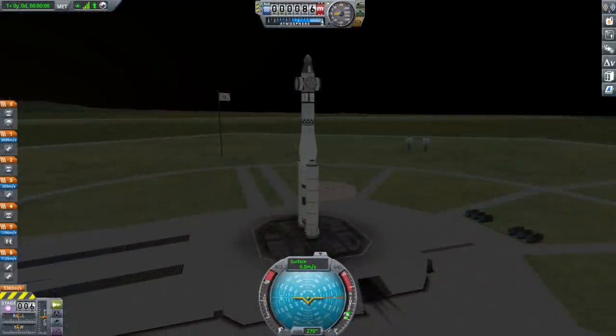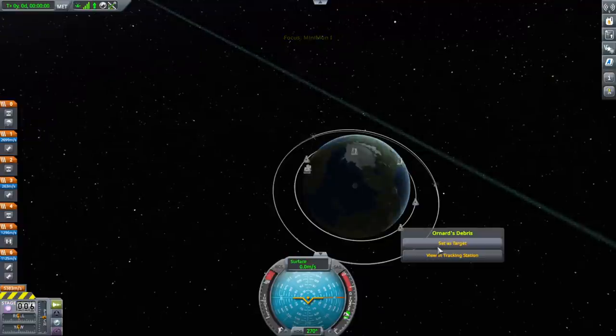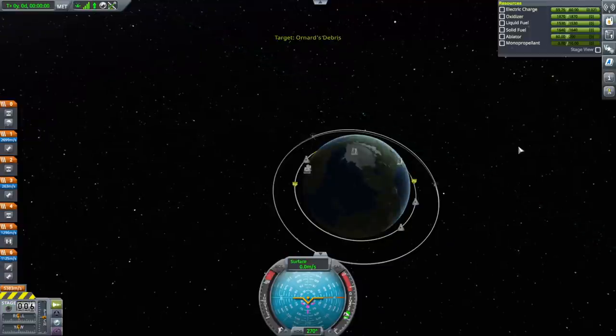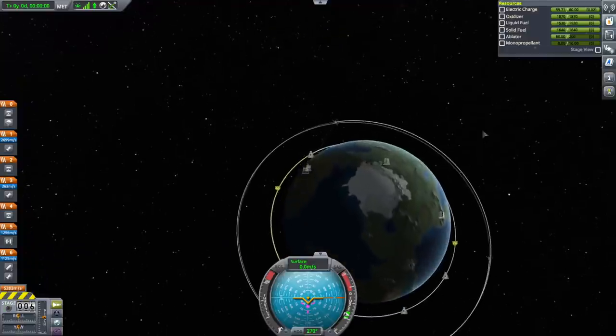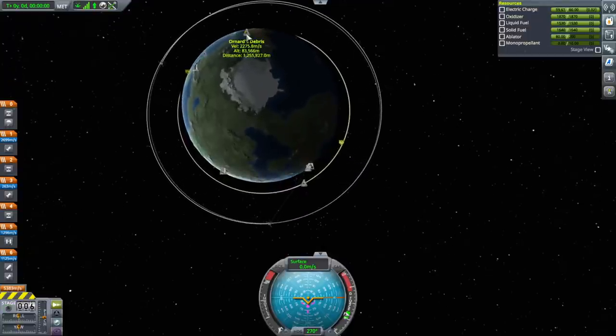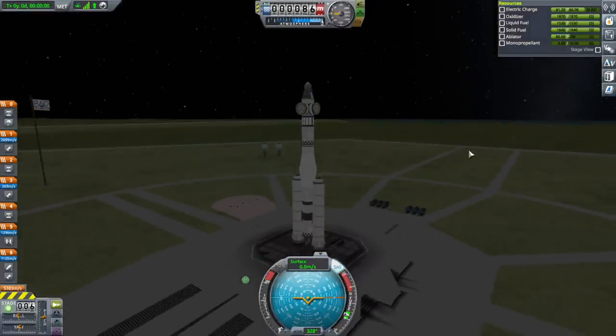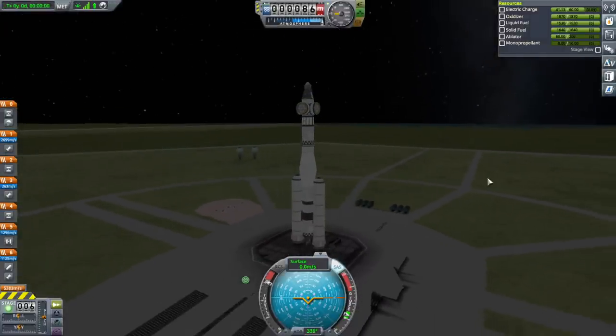Step one: we want our Kerbal, Ornard. We might as well try and get that rendezvous done as efficiently as possible. SAS on, throttle up, and launch.